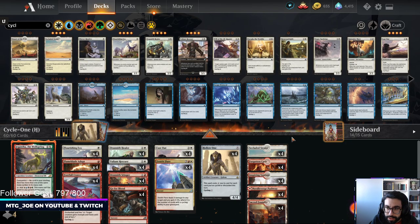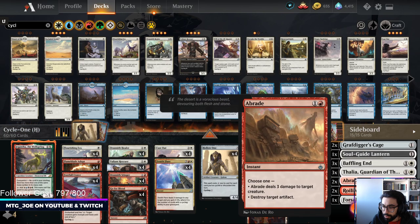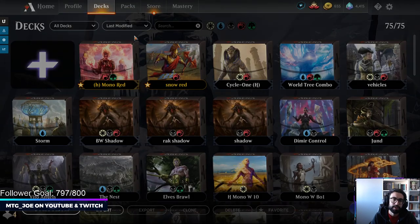There's a cycling one — Invoke the Divine or Forsake the Worldly, which exiles target artifact or enchantment. We'll play one of these just for Rest in Peace. Let's give this a shot and see how it goes. I am currently 217 on the Mythic ladder, so let's see if we can do some climbing.